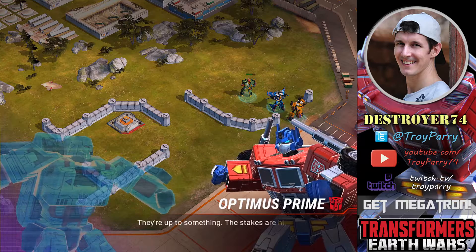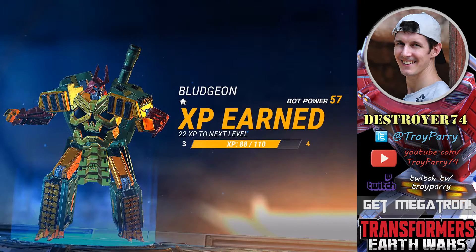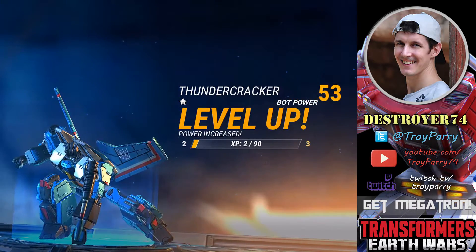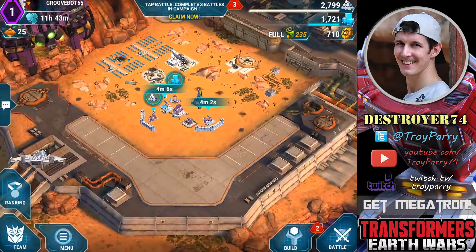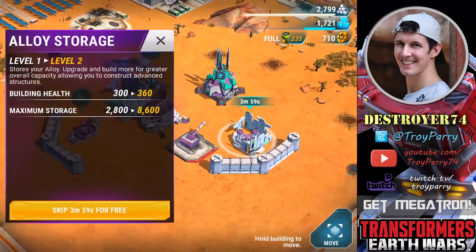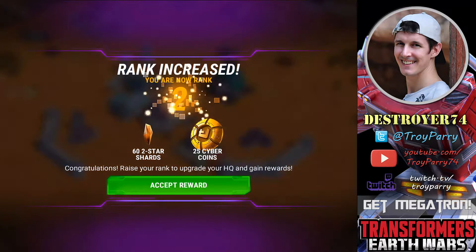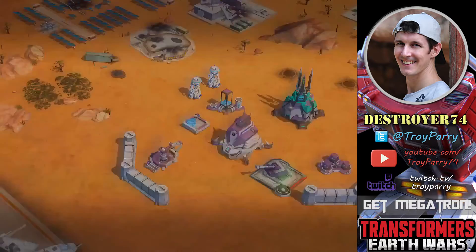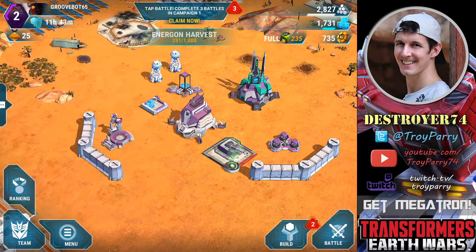I'll get to that Autobot outpost at a later stage. We're leveling up these bots nicely — the higher they go, the higher their hit points and damage. Leveling up doesn't upgrade their abilities; you can do that separately. However, the ability power is a percentage factor of your primary damage. Now that the storage is upgraded, we do reach Player Rank 2. We'll get some shards there which I'll explain at a later time.